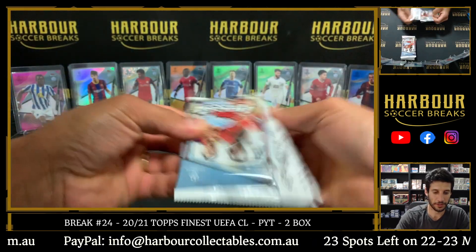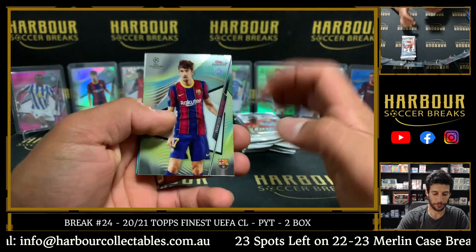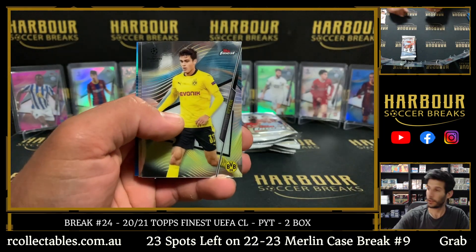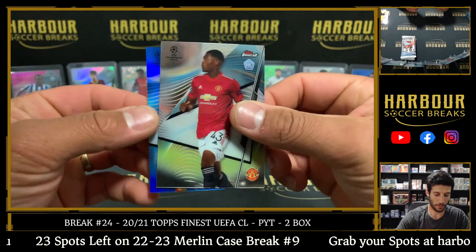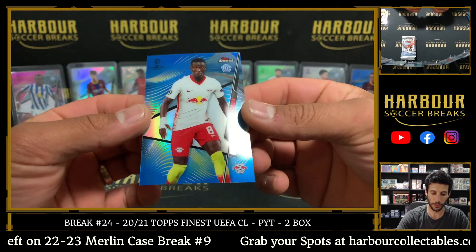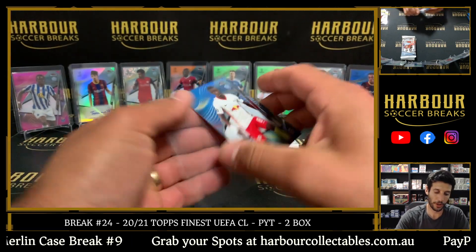Final minibox here — good luck. We got a blue coming up. Trincao, Ocampos, Giovanni Reina, Mangi. And we got a blue — 109 of 150.